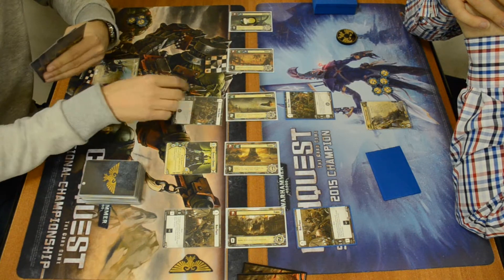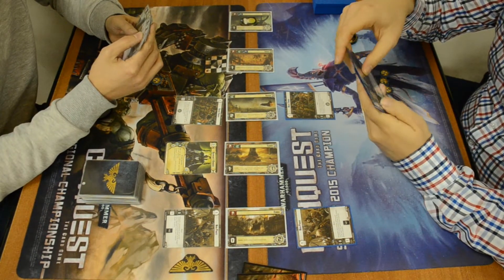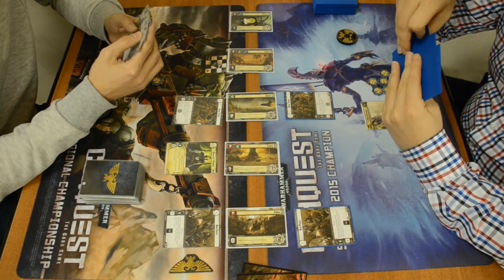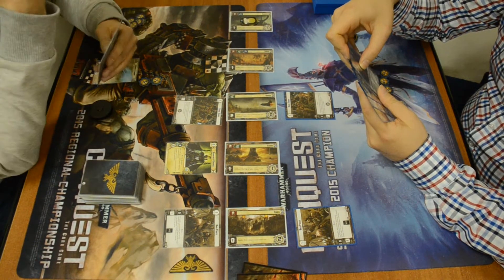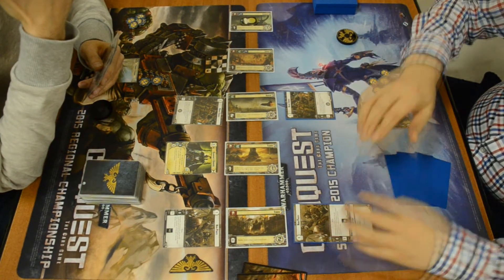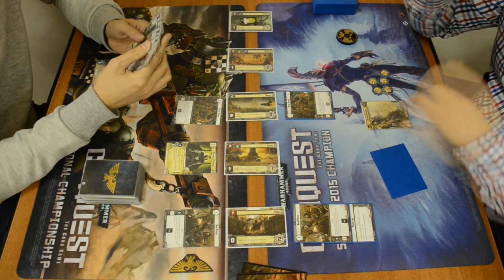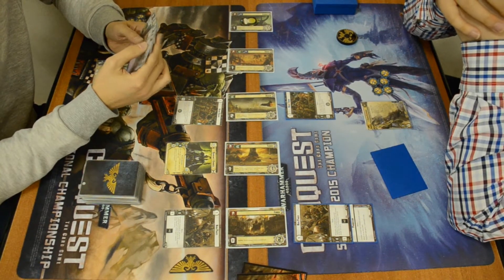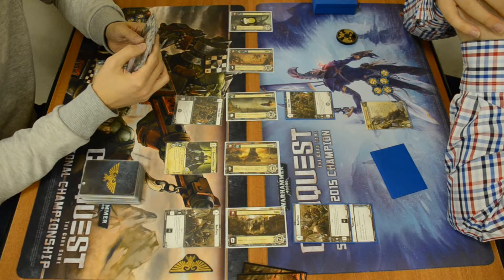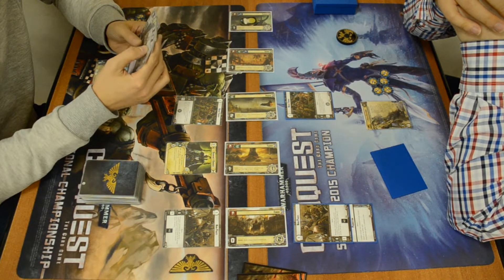Planet number four: should you win a battle at that location and you control fewer units than your opponent, you've got your choice of either accumulating three additional resource tokens out of the token bank or adding the top three cards off your deck to your hand. Finally, our fifth planet is going to be Farron, which allows you to route a target non-warlord unit.